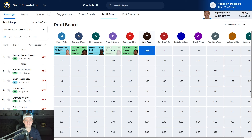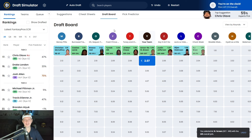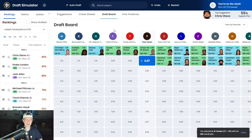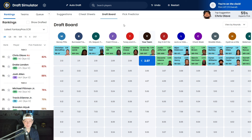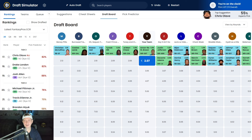To me, McCaffrey, Lamb, and Tyreek should be the top three in any order, but after that I'm very comfortable selecting Amon-Ra St. Brown at the 1.06. He's been dominant ever since he was a hot waiver wire pickup a couple of years ago. After ARSB, the board goes: Justin Jefferson, Bijan Robinson, AJ Brown, Saquon Barkley, Jameer Gibbs, Puka Nacua, Garrett Wilson, Jonathan Taylor, Kyren Williams, Marvin Harrison, Derrick Henry, and Davante Adams.